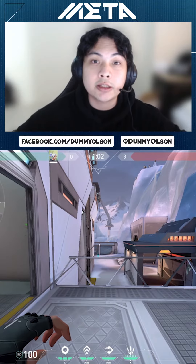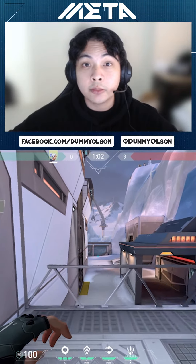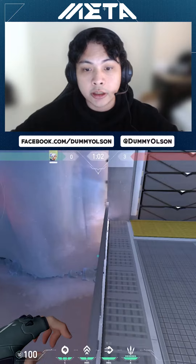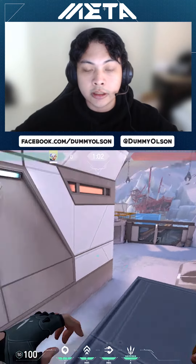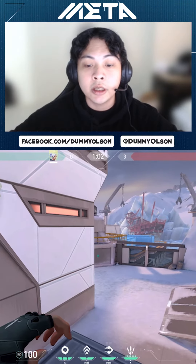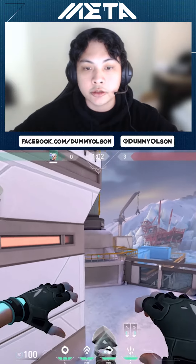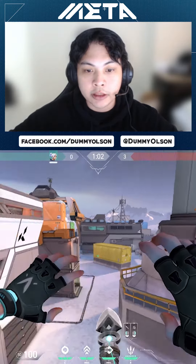The last thing I want to show you is how to retake B with your Jett knives. I took this from Shazam from Sentinels — what he does is he gets on this railing, updrafts or floats over to this roof, and when they're planting or they've taken the B site, he pops his knives here and double updrafts to get a sightline on pretty much everything in sight.